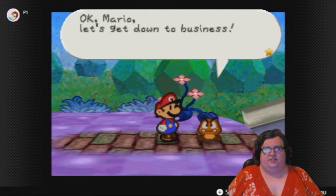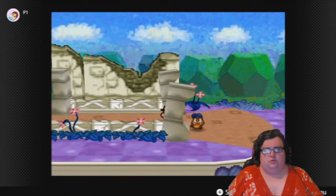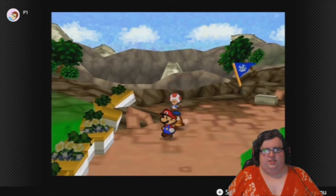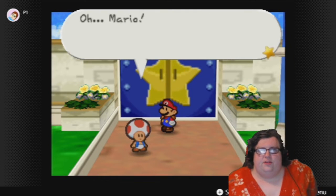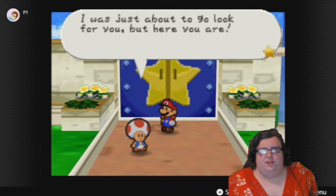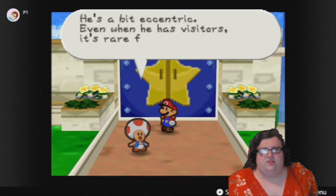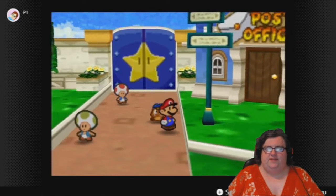Okay Mario, let's get down to business. Where do we go next? Oh Mario, Merlin was looking for you. He lives in that house with the spinning roof. He asked me to tell you to go meet him at his house — I was just about to go look for you but here you are. It's rare for Merlin to call someone over to his house. He's a bit eccentric — even when he has visitors it's rare for him to come out of the house at all.